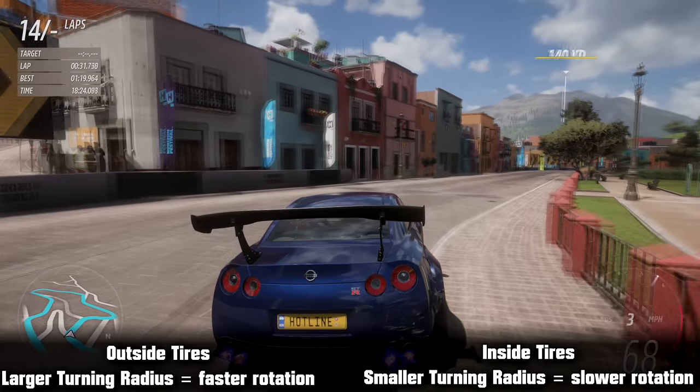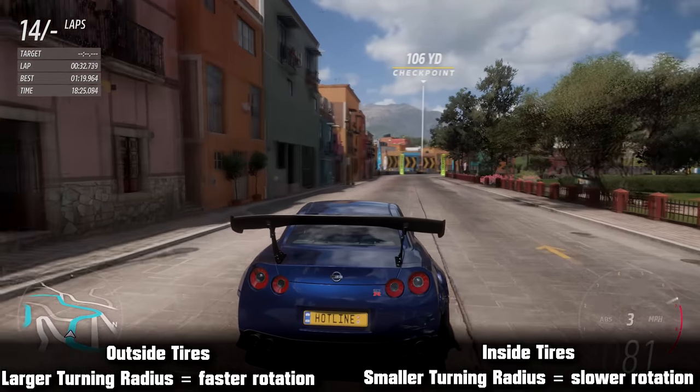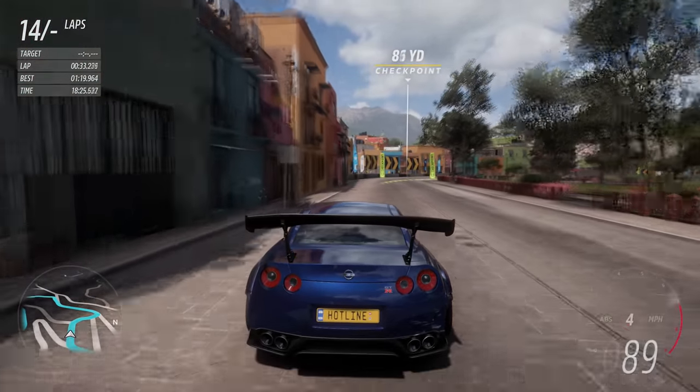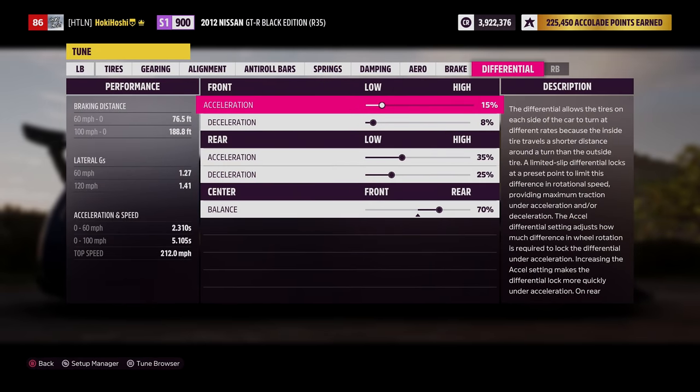This is why welded diffs are popular in drifting. Welding the diff causes 100% lock and makes it really easy to break the tires loose — but we don't want that in racing.